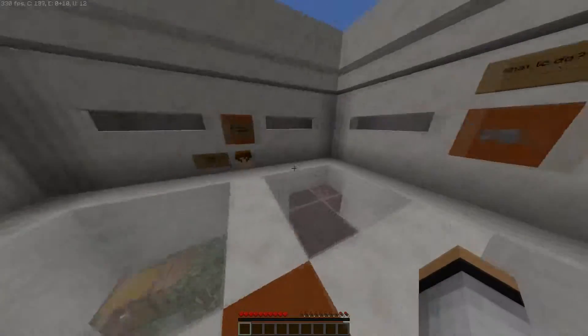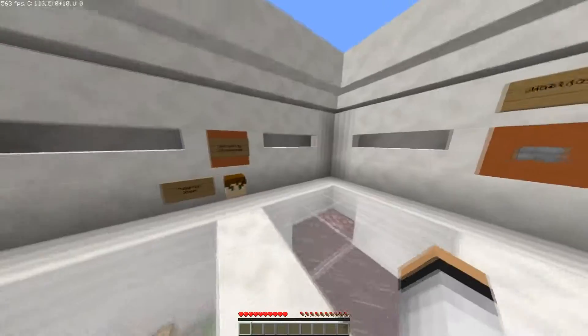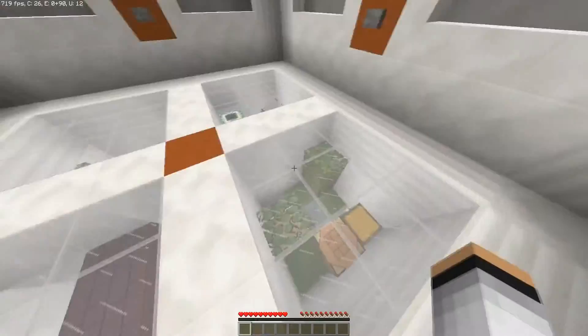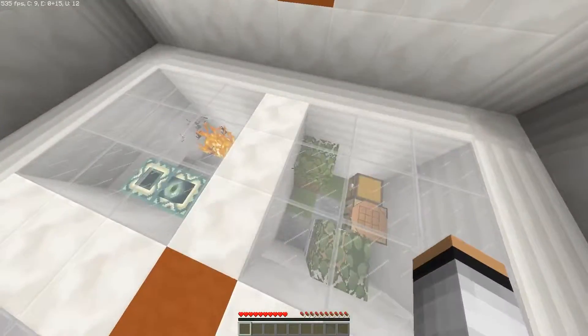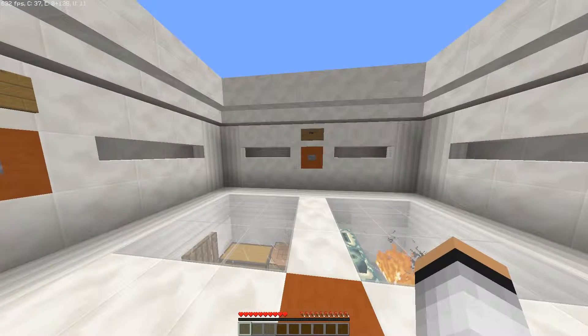What's up guys, Raw here with another video. Today we're playing a map called 15 Seconds. This is a map where you're put into a room and you have 15 seconds to remember it. By the time 15 seconds is up you die, and it'll ask you questions on what the room looks like — how many trees there were, a workbench, stuff like that.